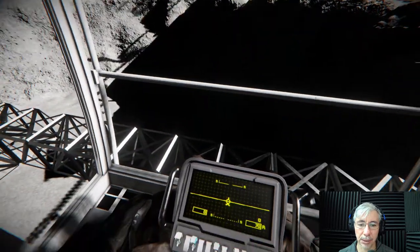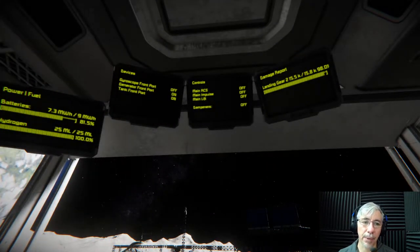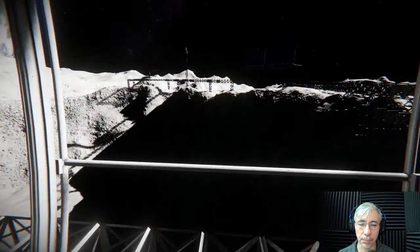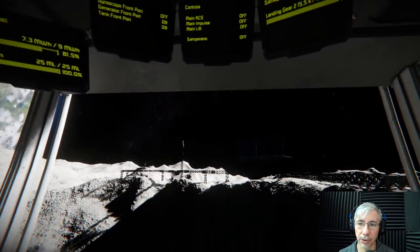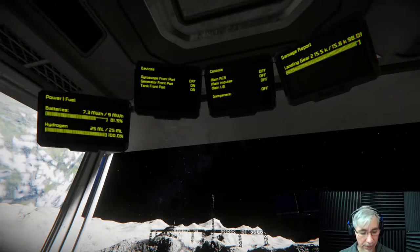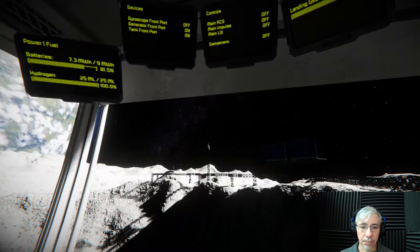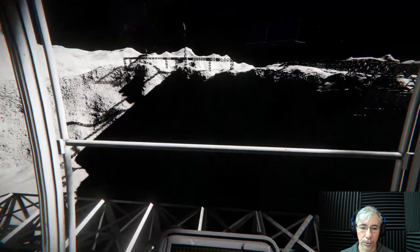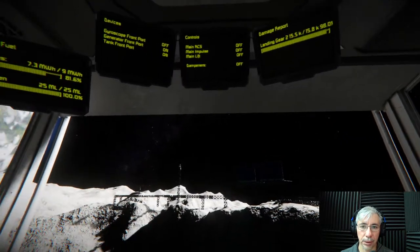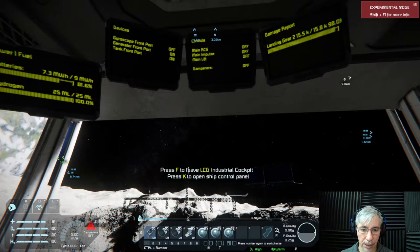What you see are custom displays using the Automatic LCD mod by M_Master. This is a very cool mod because it displays very useful information in the cockpit, and since it's in the cockpit you can see critical information right away while you're flying the ship.